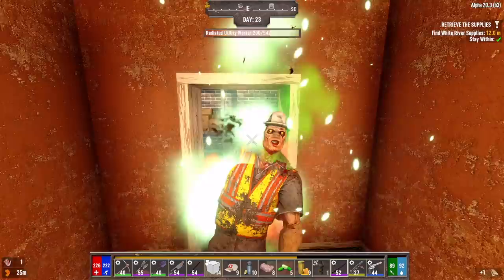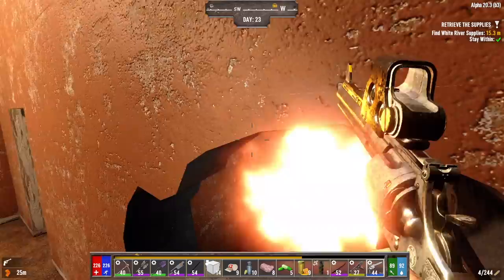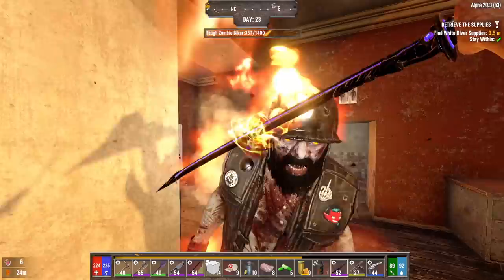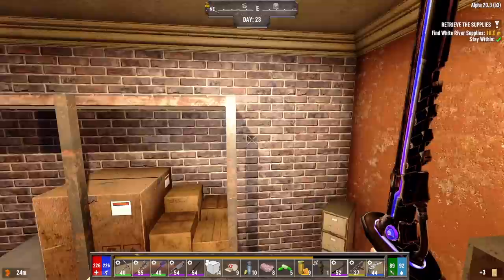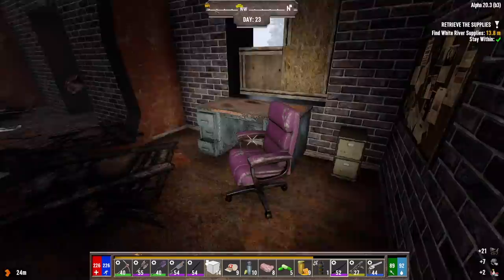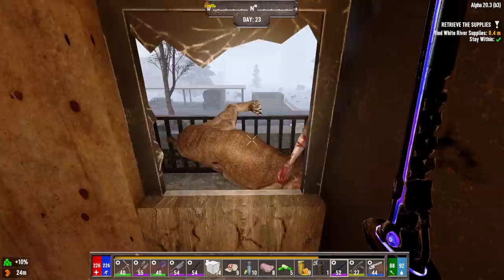54 rounds — there's always 9mm in the toilets in Darkness Falls. I'll take both of those things. Oh, he's one of the tough guys with the black smoke — should probably use a gun on him, shoot him in the ass a few times, soften him up. The sword just works so much better. Hop seed recipe — I'm going to scrap that for the yellow paper because I don't need it. I'm not starting a garden. As much as people say you need a garden in Darkness Falls, I don't find that at all — I'm overrun with food. Spend that time hunting.